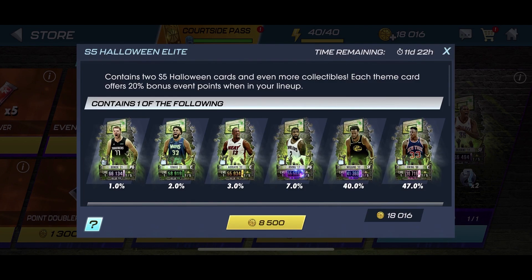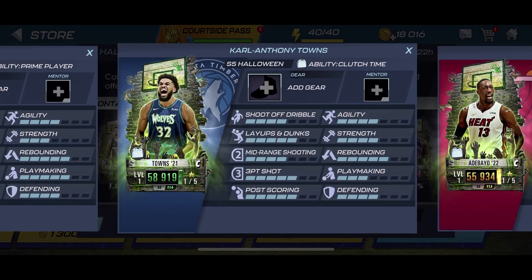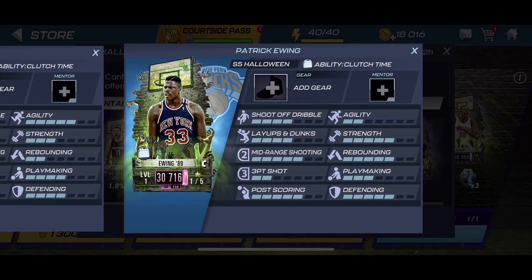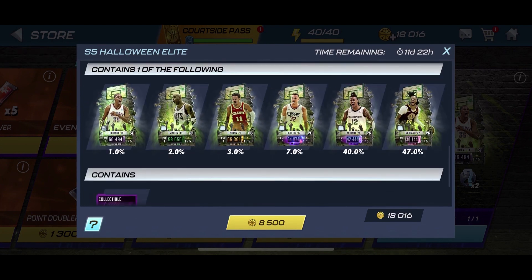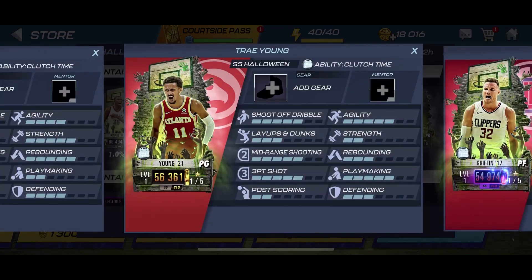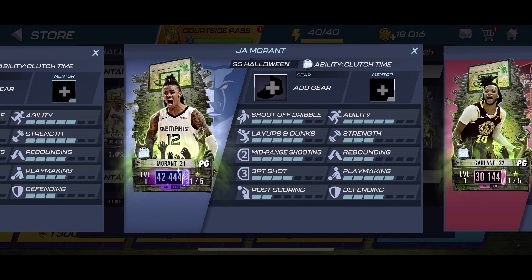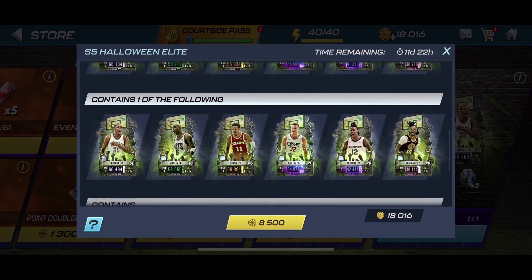The elite pack gives you an opportunity to get the Pearl Luka, the Jade Carl Anthony Towns, Bam Adebayo, Kyrie Irving, Andrew Wiggins, and Patrick Ewing. For the second tier you also get a chance at the Pearl Kevin Durant, Jade Kenyon Martin, Topaz Trae Young, Blake Griffin, John Morant, and Darius Garland, along with five collectibles. Big shout out to NBA 2K Mobile for sponsoring this video — we're going to be opening up two of these elite packs.